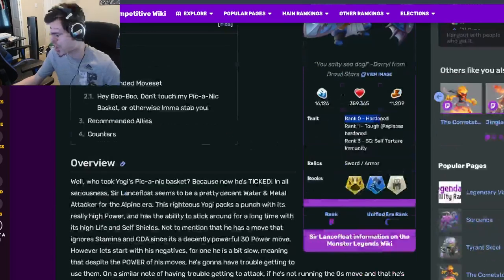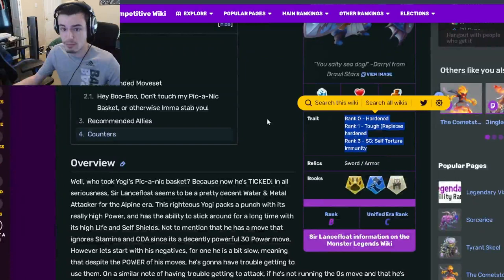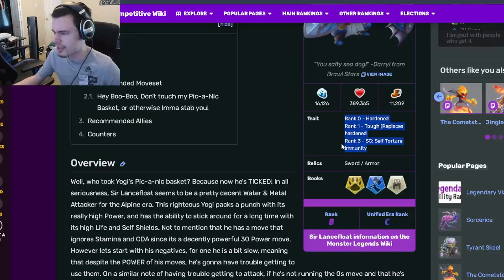Sir Lance Afloat is an attacker and his traits are hardened, tough, and self-torture immunity. Rank 3 is definitely his best trait — that is very very good. The other two are all right but rank 3 is very good. His sword and armor relics are both pretty decent as well, but you can't really get stamina from those, which is kind of annoying.